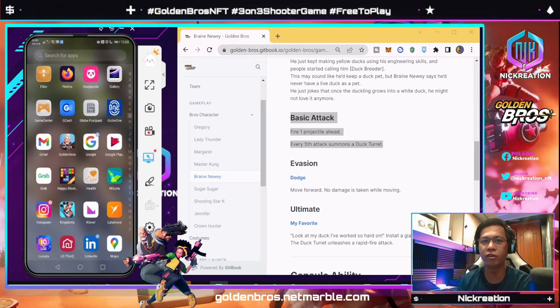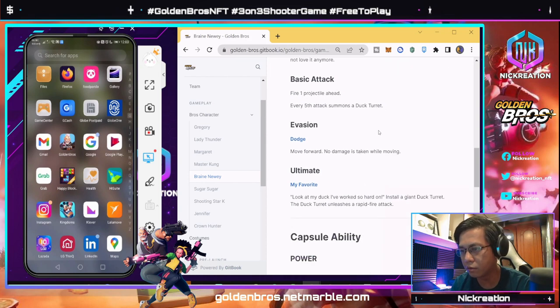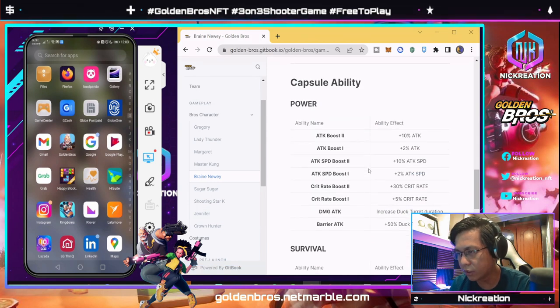Here on screen we have the white paper open on the right side, and on the left side we're opening Golden Bros. We installed the APK file from the dev team. I quickly look at the abilities of Brain Newbie — I personally chose this character. I've also tried Jennifer and it's a good NFT character, so we'll check what happens.